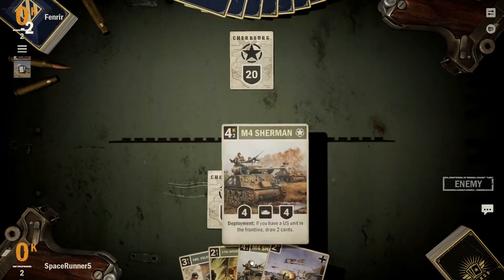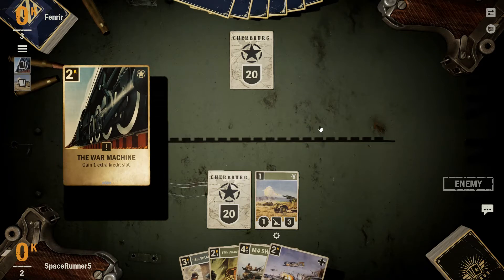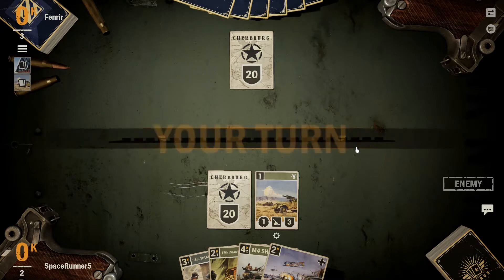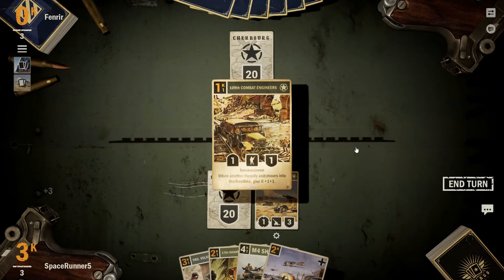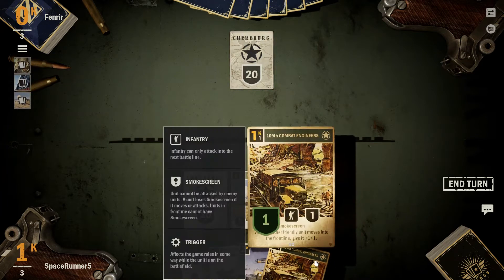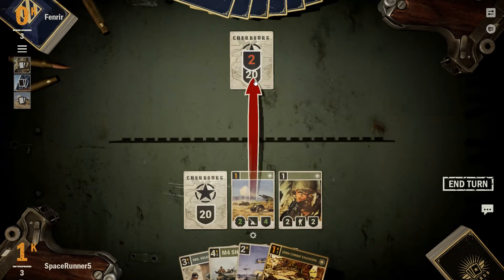3-6. Extra credit, sure. Totally fine. Looks like he has a ramp deck style, which I'm totally okay with. This is also a good combo for next turn — get a 3-3 on the front line.